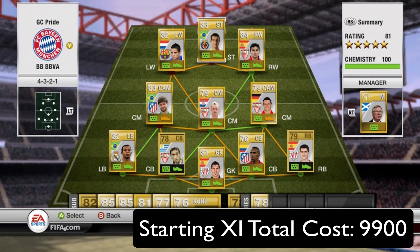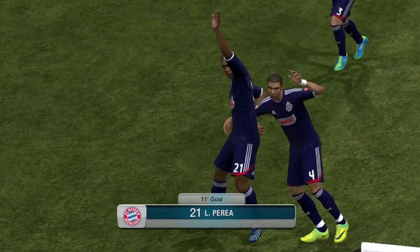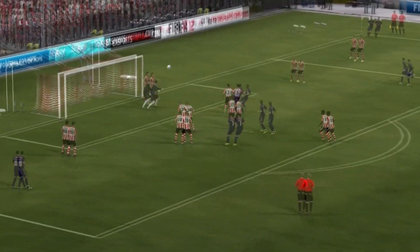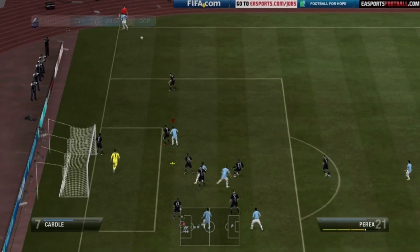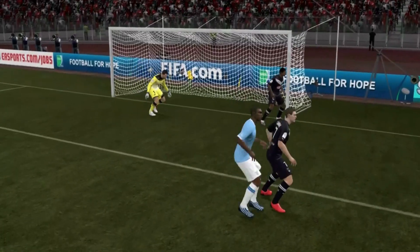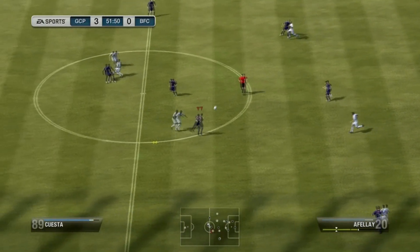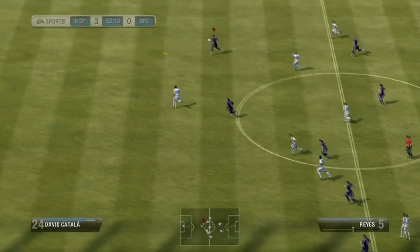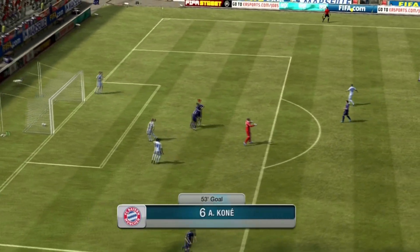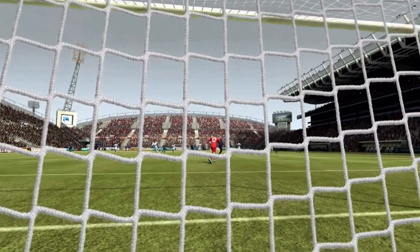Welcome back to the goals! First up we have Perea — he wins corner headers no problem, all the time. I love trying to find him on the corner, and his power header is pretty good. You'll see here he just goes across the keeper into the bottom left corner — no big deal. He scores a lot of headers for me. And look at this nice team goal here — the ball touched the ground maybe once. A pretty crazy team goal all the way down the pitch with the ridiculous finish by Kone at the end. That's probably one of my favorite goals I scored with this squad.